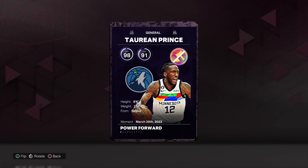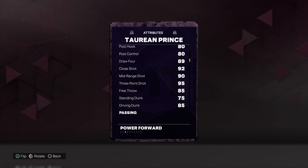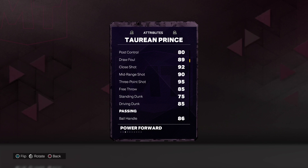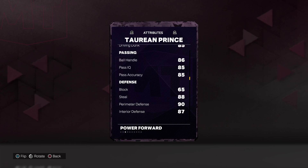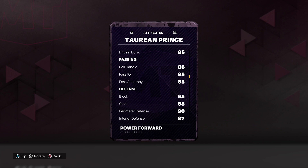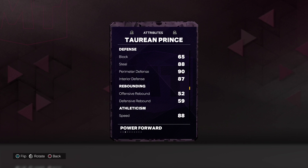98 offense, 91 defense, 6'6" at 218 out of Bela. 89 driving layup, 80 on the post, 89 draw foul. We got 92 close, 90 mid-range, 95 three-point shot, 85 free throw, driving dunk, pass IQ, and pass accuracy — we got 84 and 86. Ball handle only 65.